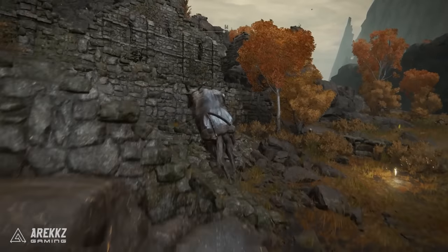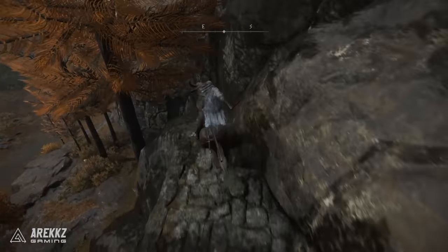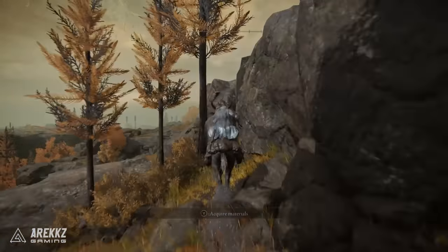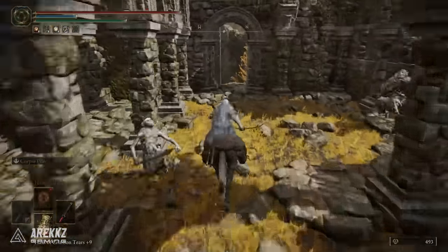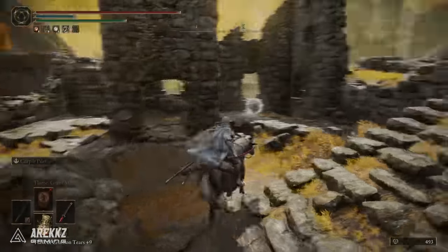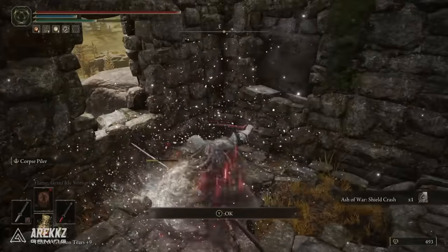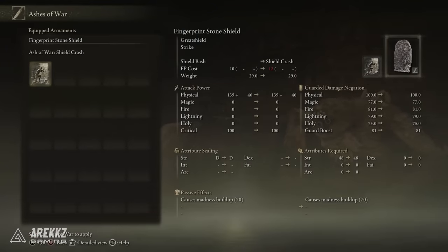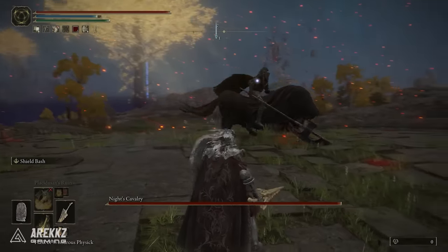While also in this location, jump back over to the Erdtree Gazing Hill site of grace, go up to the right toward the ruins, and jump over toward the cliff to make your way up to the top. There will be a treasure scarab up there — destroying it will give you Guard Crash, which is a fantastic ash of war for shields. You can then apply this to the fingerprint stone shield, meaning you can block incoming attacks and also attack, making you both powerful and defensive. These are the items that bolster this shield into a really great defensive build.